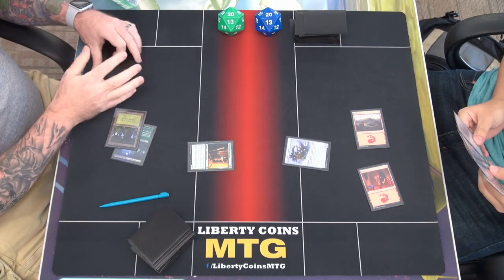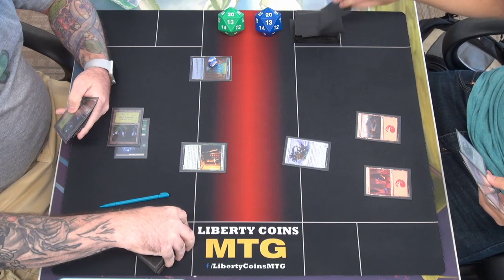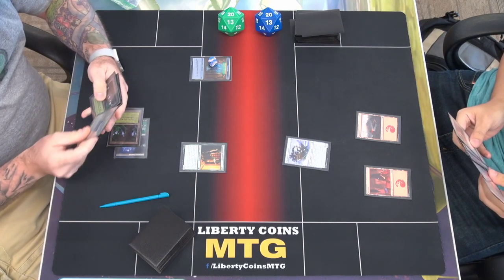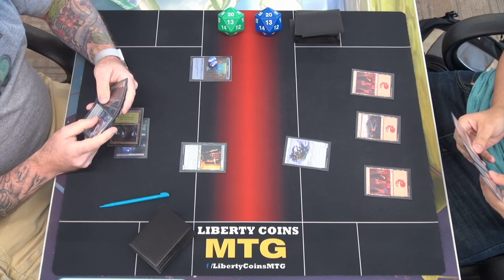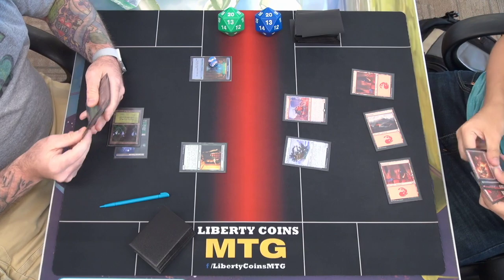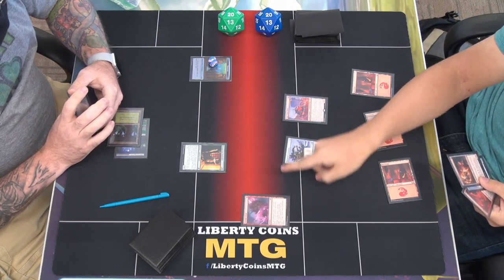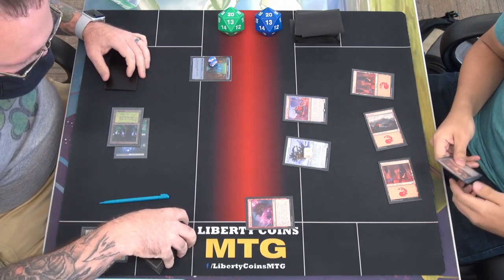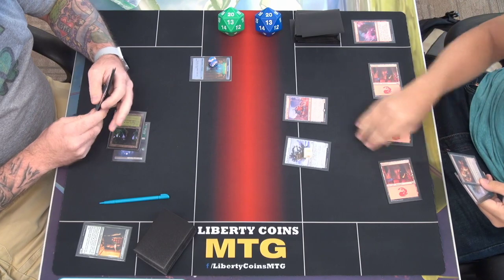I'll play a forest and a Prosperous Gatekeeper — make a treasure, and I will pass. Do you have anything that are double blue? I do not, but I want to be able to double spell with some of the things that had a double spell. I'll play a mountain, play an Ogre Head Helm, take three triggers there, and I'll Voltage Surge for two damage on the Innkeeper. It just does two if I don't sacrifice anything — it does four if I do. I'll attack with the automaton.